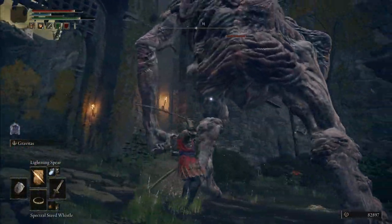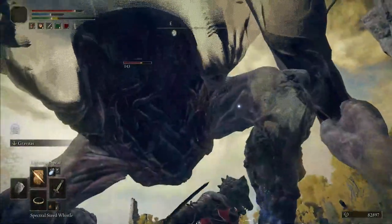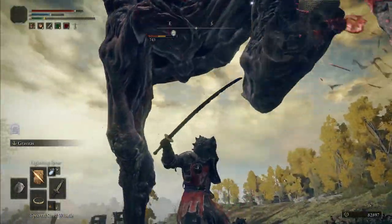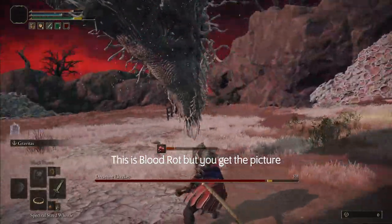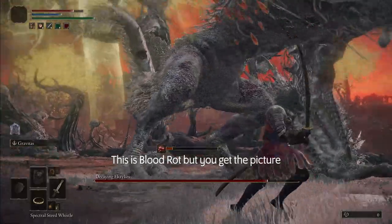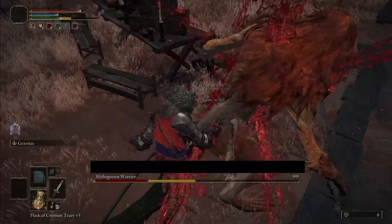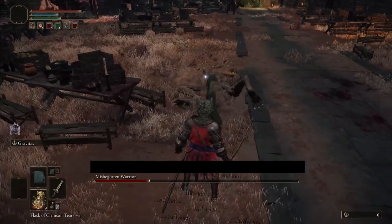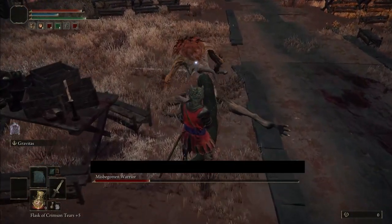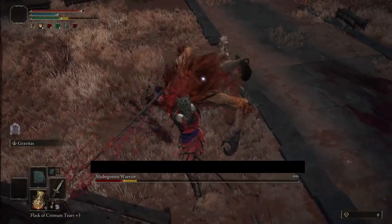In my testing, the katana I was wielding, which had a blood loss of 50, took about 6 hits before the proc exploded. This can obviously be affected by how aggressive you are and how fast you're building up the hits, because the enemy's bleed buildup will slowly go down as they aren't getting hit. It will also be affected by the enemy's natural resistance to the bleed status. There is no difference between whether you are two-handing a weapon, heavy attacking, jump attacking, or light attacking — there is a flat bleed applied with every hit, so light fast weapons with bleed will be especially nice.